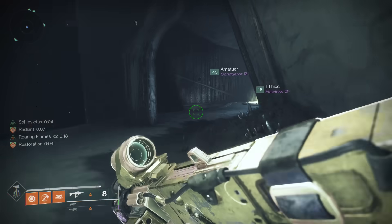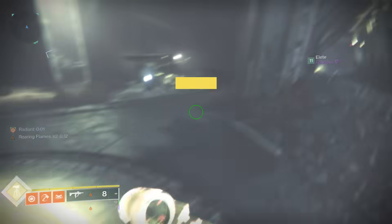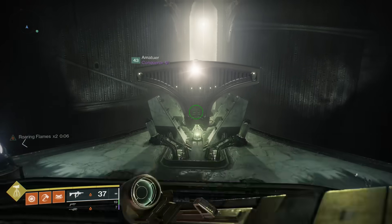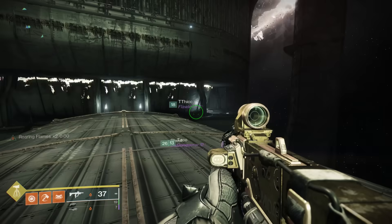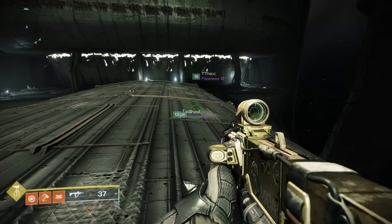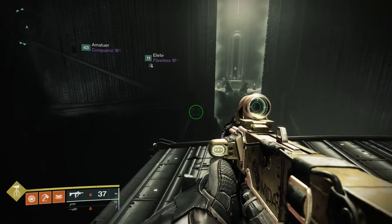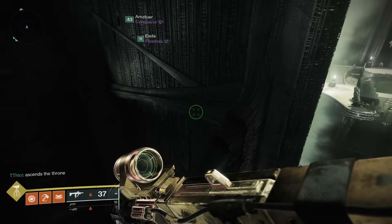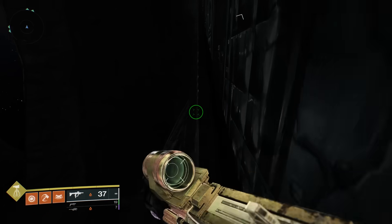Once you've gotten to the other side, you're going to see two different plates you can stand on, and they will start glowing. If two people are standing on these two plates, it opens up the Hive barrier in the giant doorway in front of you. Normally, two people hold open the plates while everyone else jumps on the Hive ship in the middle. The ship takes you right through the doorway, and there's another section with two more plates. Holding those open keeps the barrier open so the two plate-holders can ride the ship through.